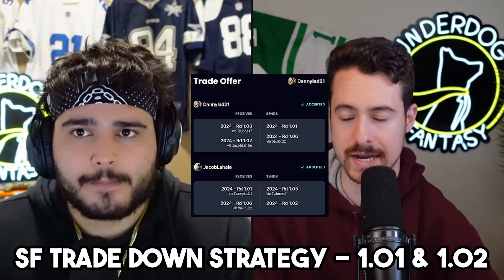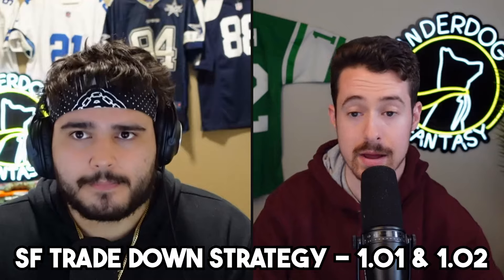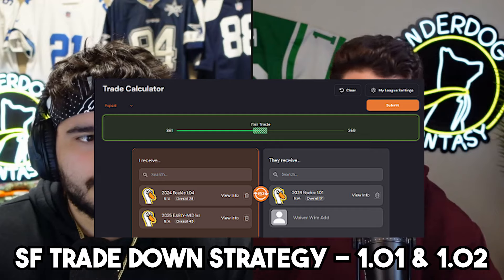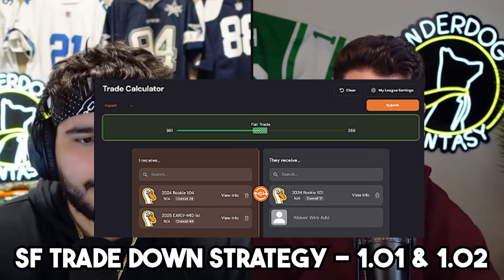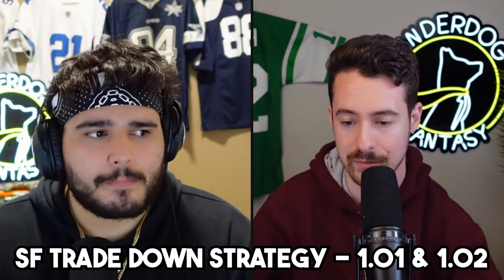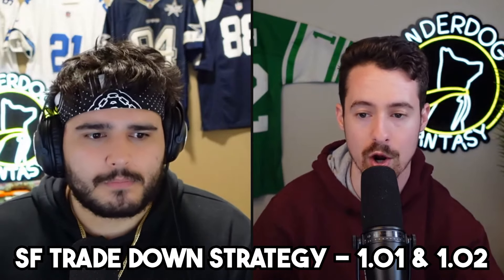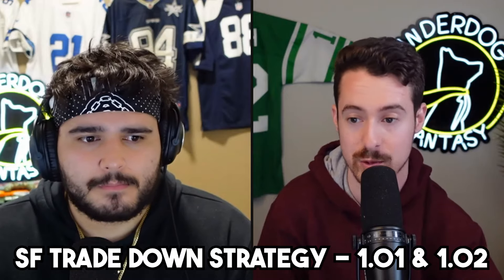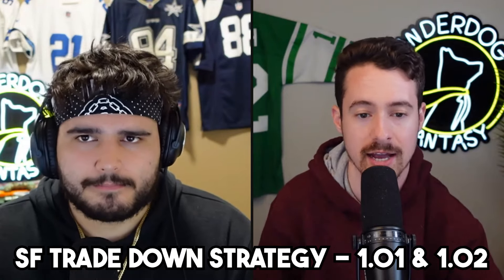The difference between 1.06 and Marvin Harrison is the key that makes that trade work. Maybe you just want to sell because this is a long-term orphan you took over — you want to sell the 1.01 for a 1.04, still securing Jaden Daniels, Drake May, or Malik Neighbors, plus a projected early-to-mid 2025 first or future picks. The main point of trading down from 1.01 or 1.02 is you'd only actually be looking to do this if an offer blows you away, or your team is in shambles. Otherwise you're probably better off just taking Caleb Williams or Marvin Harrison Jr. — we have them both in our top 15 startups for a reason.